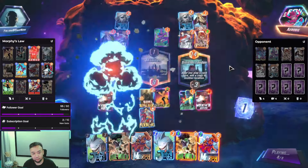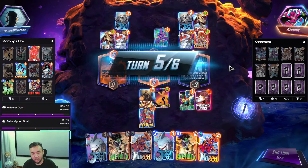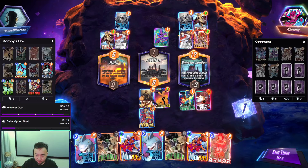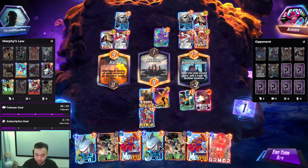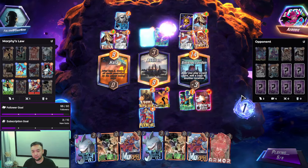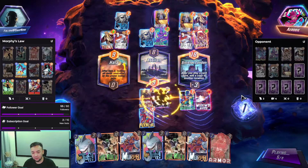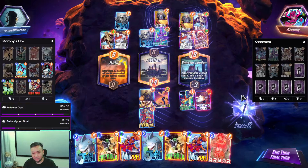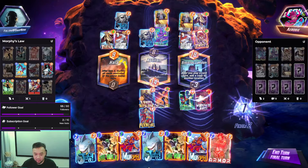Maybe we can try it. So do we skip? We don't have Iron Man. We don't have Sage. That's so bad. That's easy. Did we win mid? If we play this...